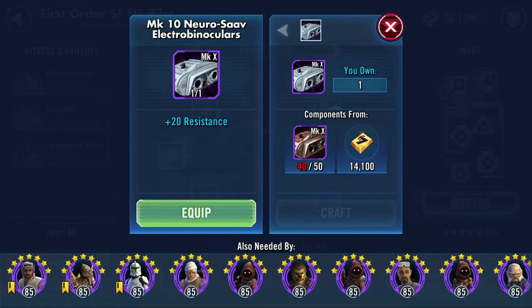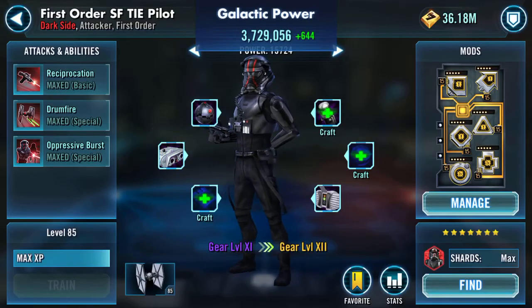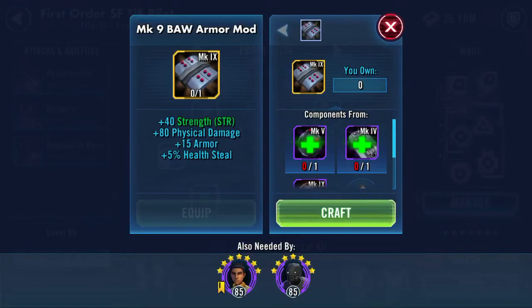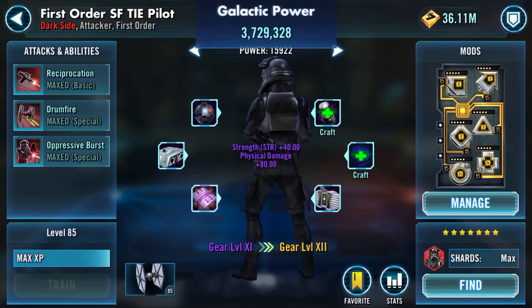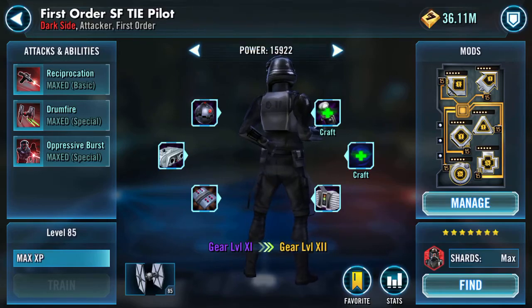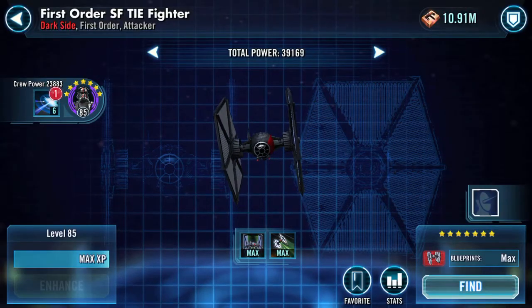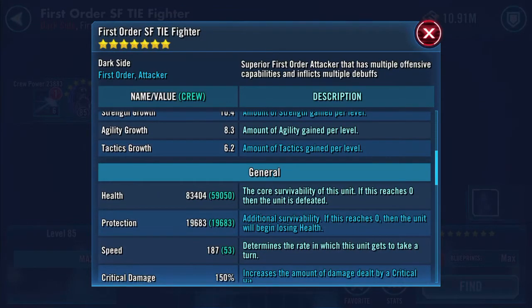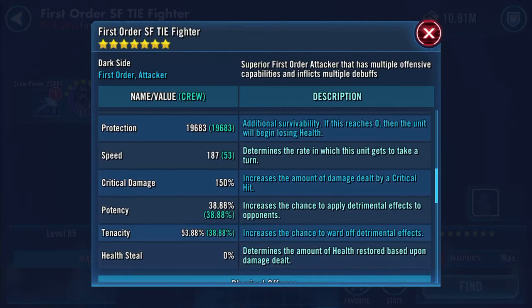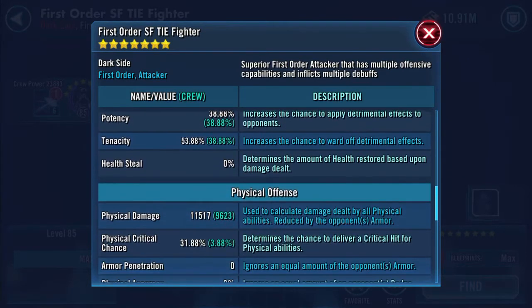I'll equip the first piece — 644. I've popped two bits on here so far and we've already gained speed. Ship now shows 83,404 health, 196,683 protection, and 187 speed.